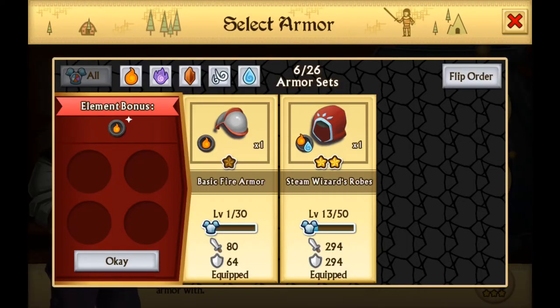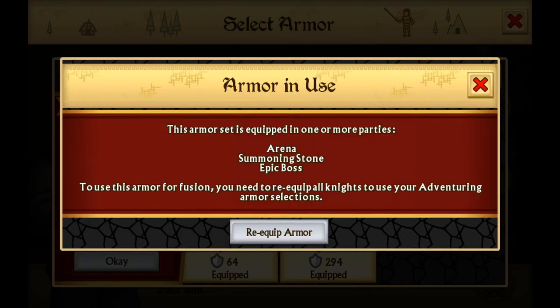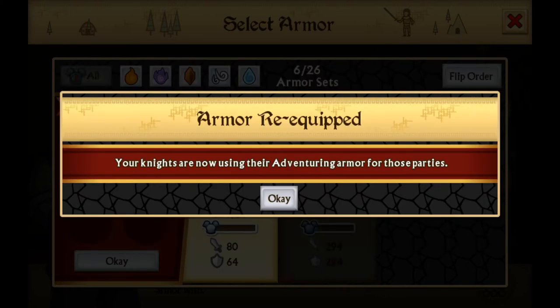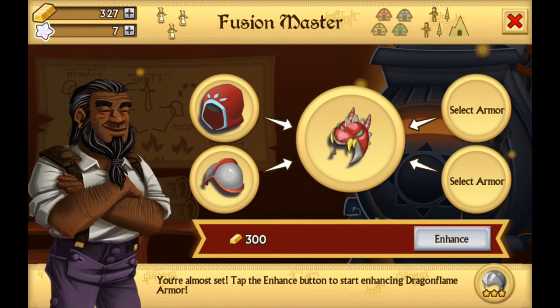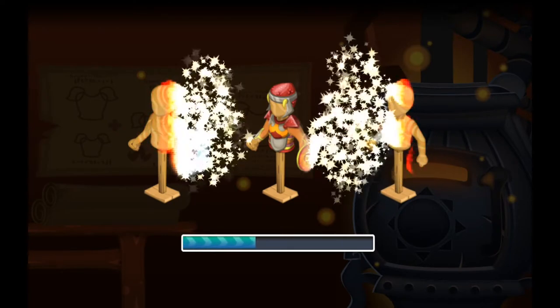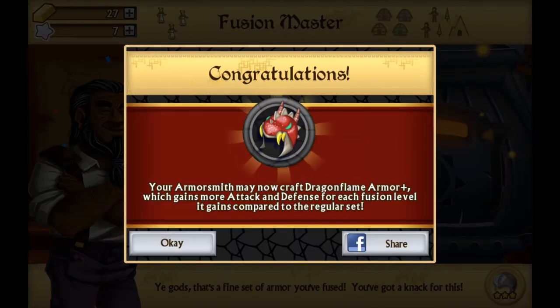As you start to gather up more and more loot you'll find you have lots of items of equipment that you can't really equip onto a knight. However, what you can do is take an existing piece of powerful armour and fuse together lesser or even greater pieces of armour to create an even more powerful character. In doing so you'll find it's easier and easier to work your way through the various missions and quest log items, and also build towards your ability to fight in the arena and within the guild wars.